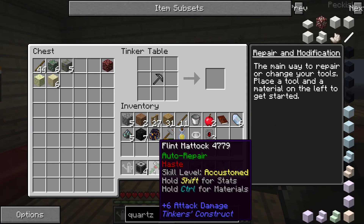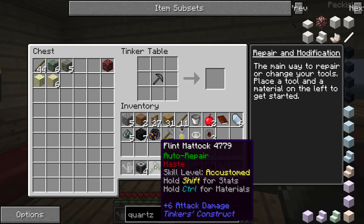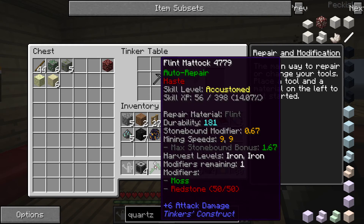Kind of a shame making a new one. One thing I forgot to show — I managed to upgrade the flintmatic again through being used. Now it's got haste, which apparently counts as redstone. That's pretty cool.